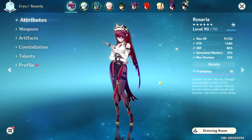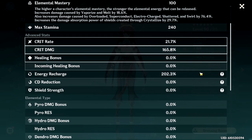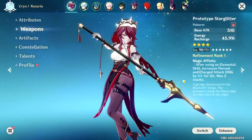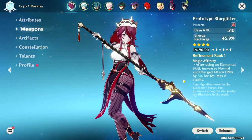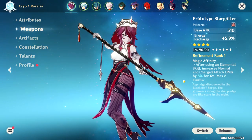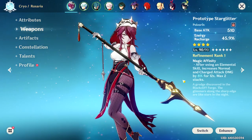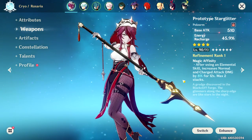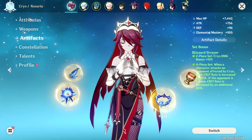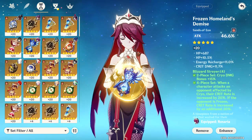If you're curious to see what a Cryo Rosaria build looks like, you can quickly take a look at my current build for Rosaria as a freeze team DPS when paired up with Chongyun and Xingqiu. The most surprising thing about this build is definitely the Prototype Starglitter. This weapon has outperformed all my expectations, and I think it's a brilliant free-to-play option for Cryo Rosaria. Not only is the ER stat extremely useful, but Rosaria can also get a ton of value out of the passive, since I decided to pair her with Chongyun for Cryo Fusion. Beyond that, everything else is pretty standard with the 4-set Blizzard Strayer and stacking as much crit damage as possible.